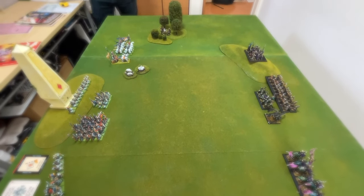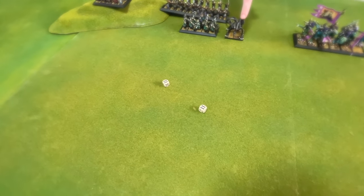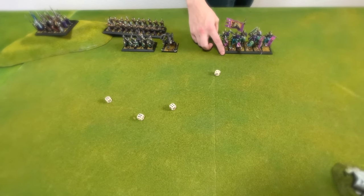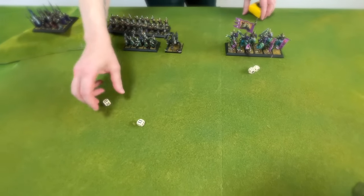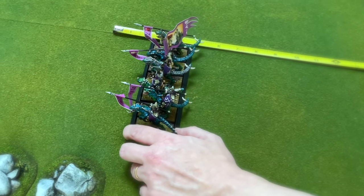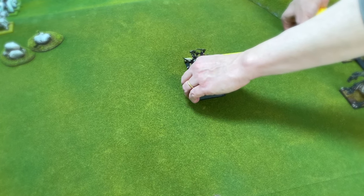According to the scenario rules the Dark Elves would take the very first turn of the game. The Bound Monster roll had failed on a 12 for the Hydra, and the stupidity test was a pass for the Cold One Riders. The Hydra's monster reaction table result of 5 just meant he would be standing there doing nothing for the turn. The Cold Ones advanced and the remaining Dark Elves units marched up towards the High Elves lines of defence.